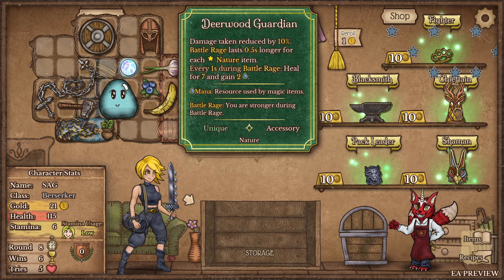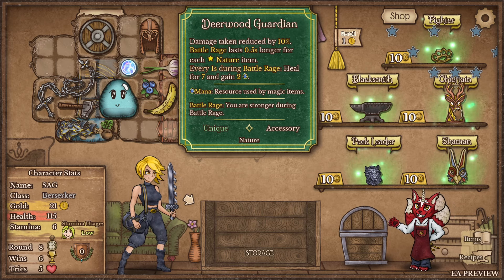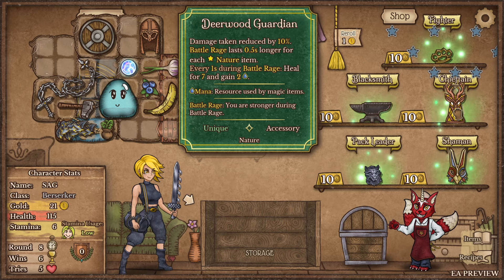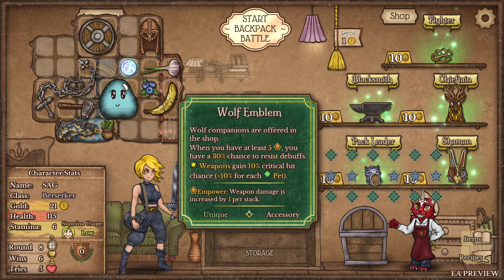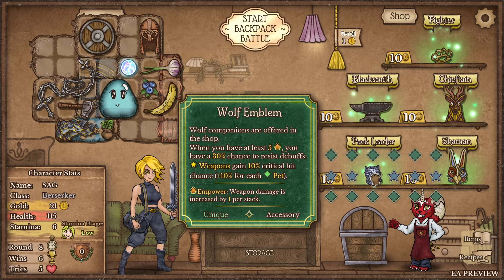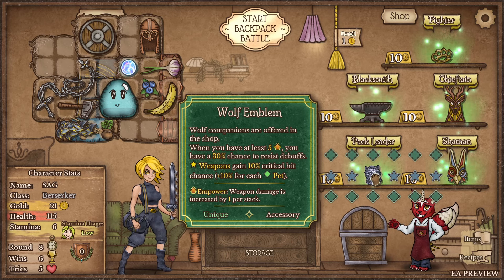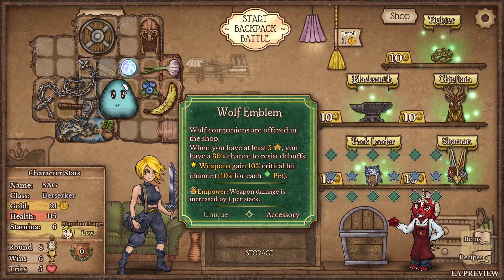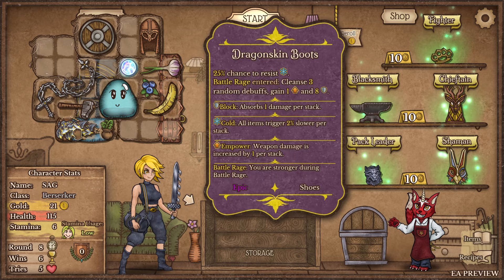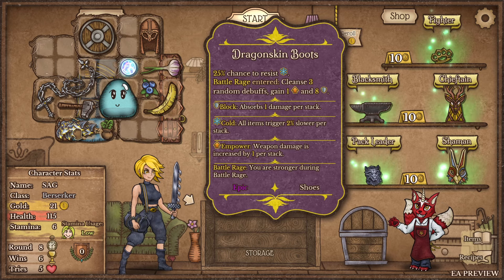Chieftain: damage taken reduced by 10%, battle rage lasts 0.5% longer for each nature item. Every one second during battle rage heal 7 and gain 2 mana - that's healing for about 35. I am already overwhelmed and we've only read three items. Wolf emblem: wolf companions are offered in the shop, when you have at least 5 in power you have 30% chance to resist debuffs. Star weapons gain 10% crit chance plus 10% per pet.